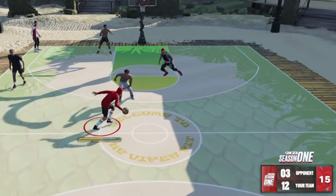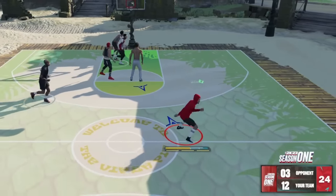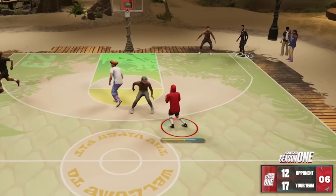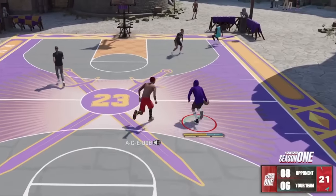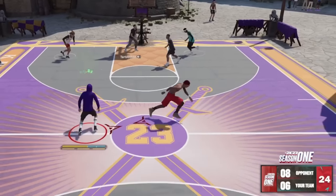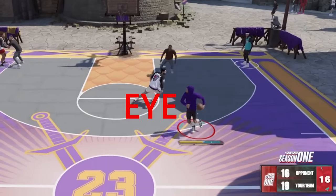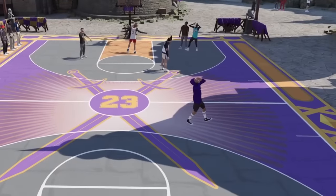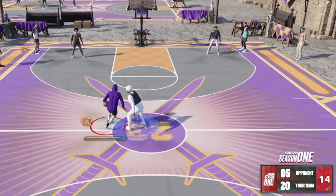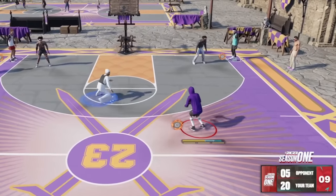I studied the ones and zeros, broke it down code by code, frame by frame. I know that the secret to jump shooting in this game is to forget everything you think you know and listen to everything I am telling you, because the art of shooting a jump shot is an exquisite one.